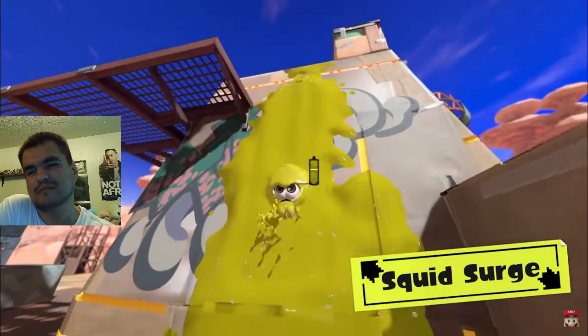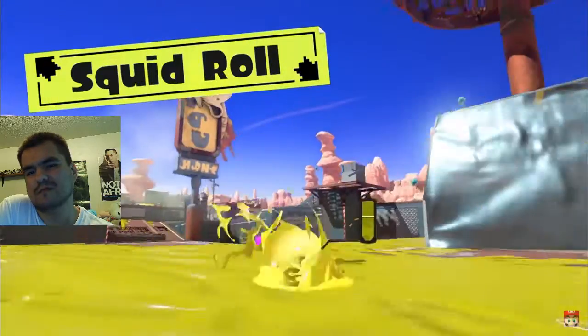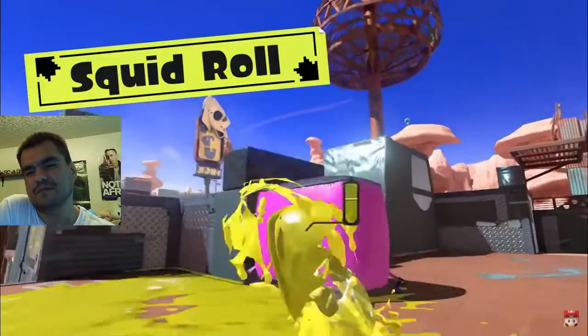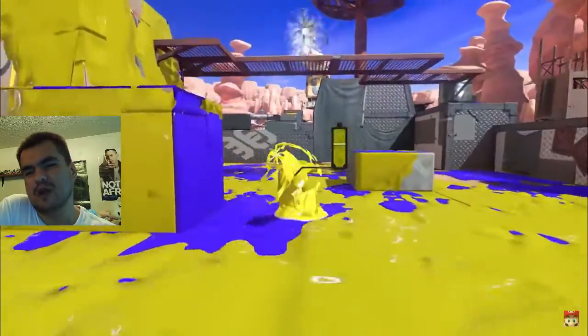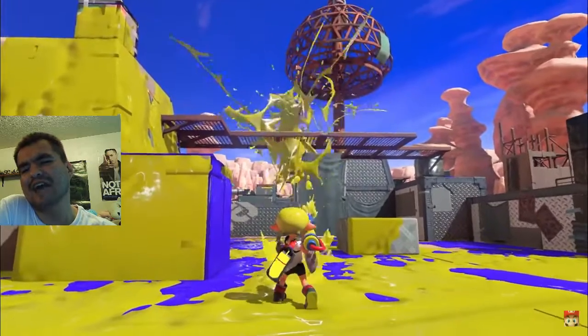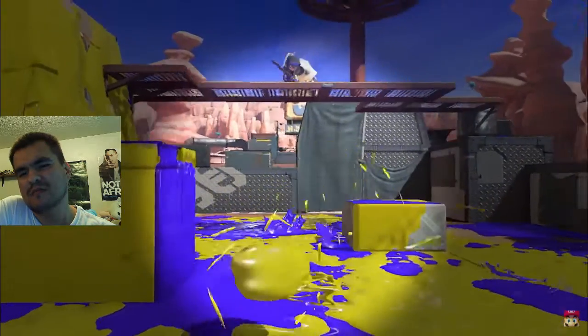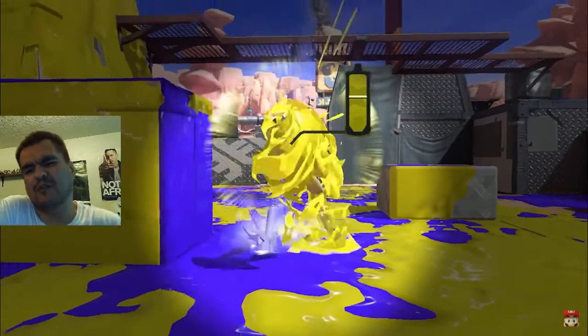New techniques like the Squid Surge let you swim up walls in a single burst. The Squid Roll lets you jump out of ink while simultaneously turning around. While it's glowing, the move also slightly repels ink from opponents. The Squid Roll is really new.